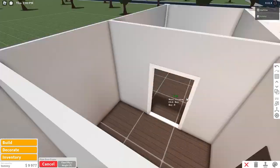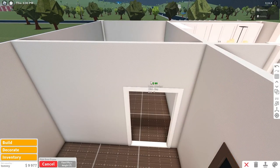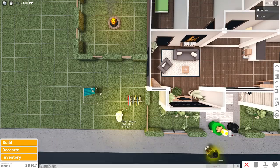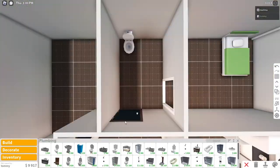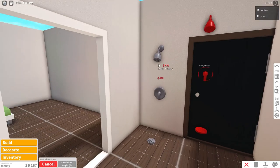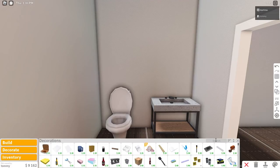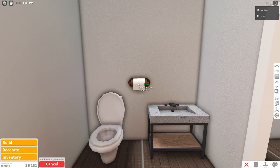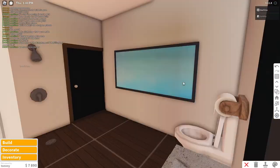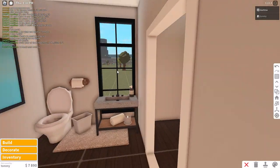Working on the first bathroom — placing a lamp in the corner. Grabbing a plain door frame so he can walk in and out. Using the same toilet he had and giving him a nice sink, then a shower over here. Decorating with toilet paper, soap, and a garbage bin. Also placing a carpet and a mirror for more decorations in here.